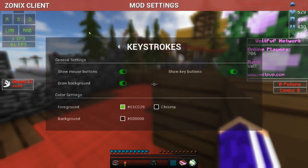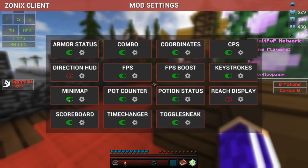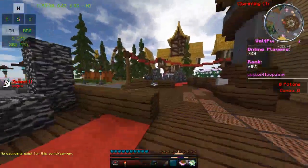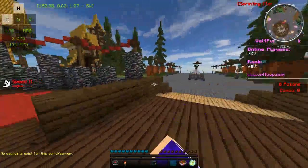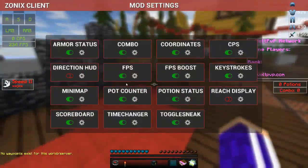Keystrokes — I like it with Chroma and I like it showing the mouse buttons and all that. Minimap is right there on the top right, but minimap is bannable on some servers so I wouldn't recommend having that on unless you know it's not bannable. Pot Counter shows how many pots you have. Potion Status shows the potion effects you have.